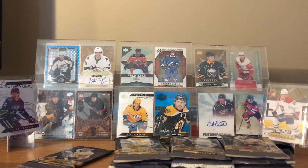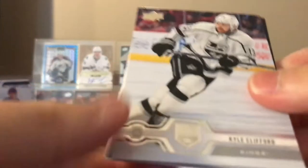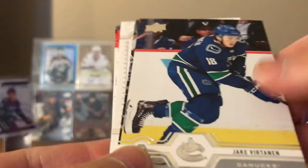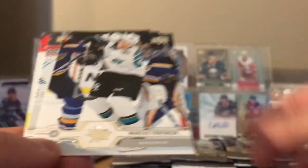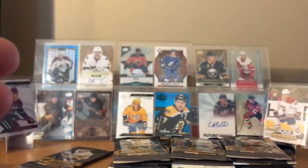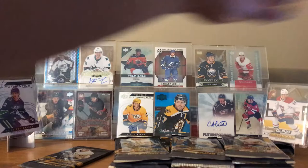Two young guns! Kyle Clifford, Shea Weber, Jake Virtanen, Adam Lowry, and a portrait of Dylan Larkin. Cool. Marcus Sorensen, Christian Dvorak, Taylor Hall. I'm not the biggest fan of this year's portraits.